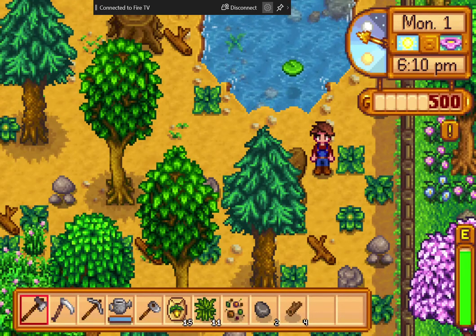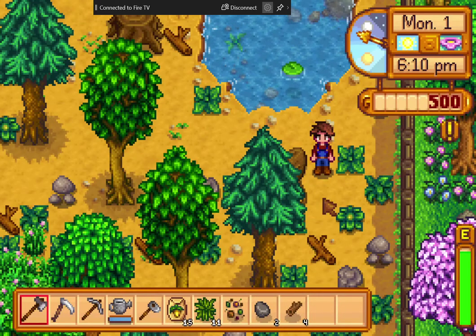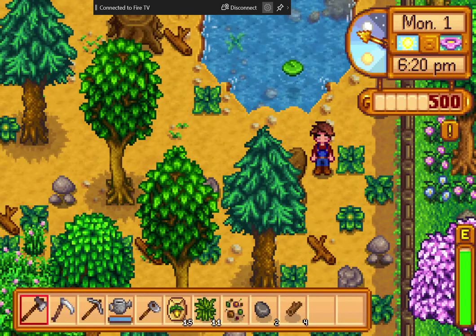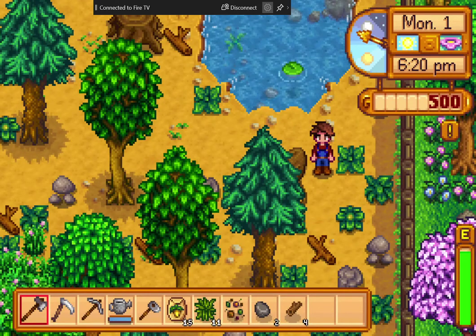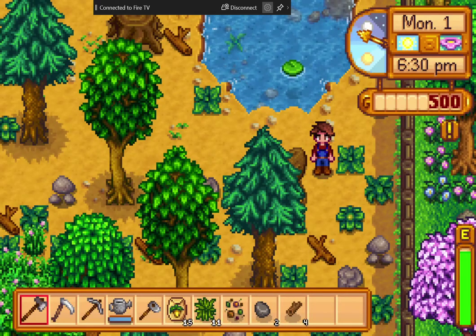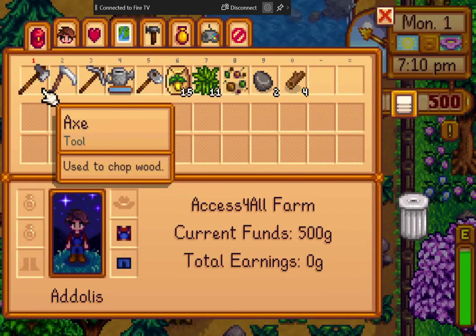Let's take a look at our health and stamina with the H key. Health is 100 and stamina is 93. When you use your axe, pickaxe, hoe, and watering can, you will lose some stamina. That's why we're not chopping every tree we run into. Don't chop trees unless you have to at this point — also because you want some of those trees to grow.